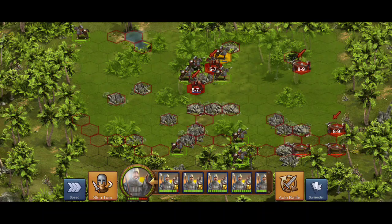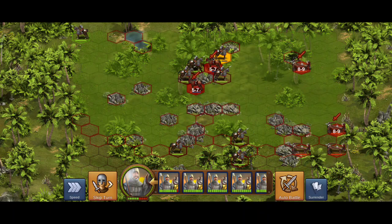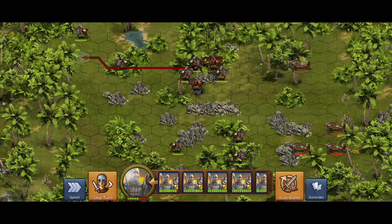That particular rogue is vulnerable to getting hit and being eliminated. So I'm going to take him out of action and put him in a safe place where some of the ballistas cannot hit him. If I put him here, only one ballista can hit him. So I'm going to take out that ballista and the two light horses.